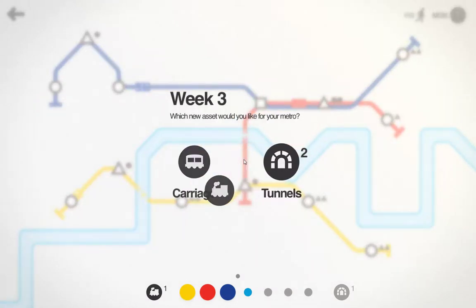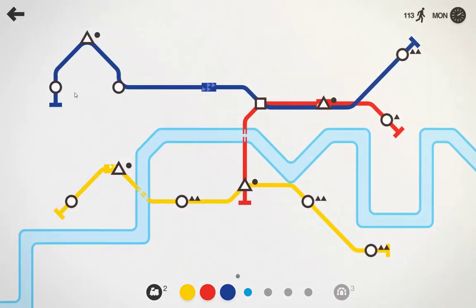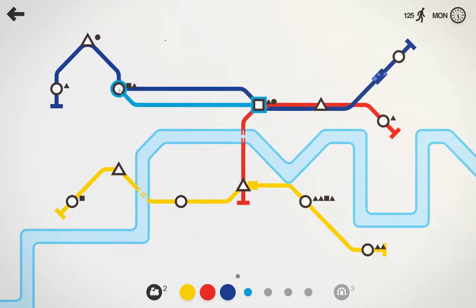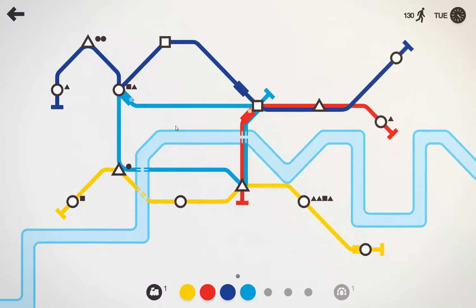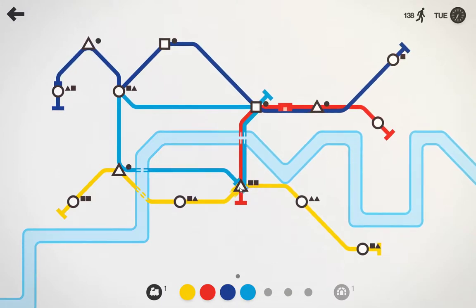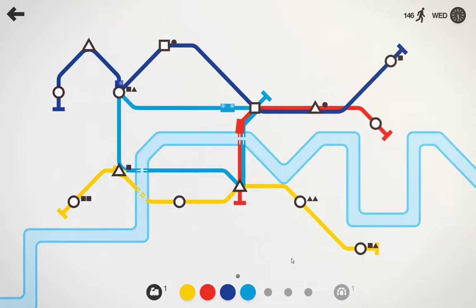We're doing well and I got a new locomotive for week three. I can either get some more tunnels or some more carriages. We haven't had a huge amount of overcrowding problems yet, so we're going to go with the tunnels. We might do some connections, especially since we do have this light blue line going on. We're going to connect and make one full train line - move blue up here. It makes blue a little bit longer than I'd like, but this line hits all the shapes, so we're pretty good.